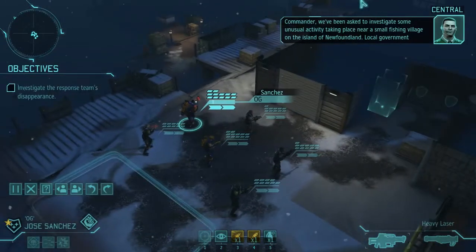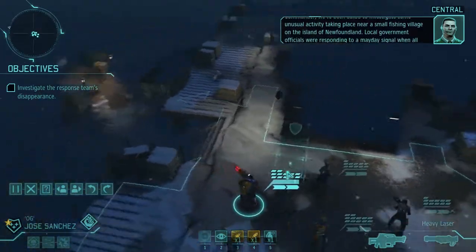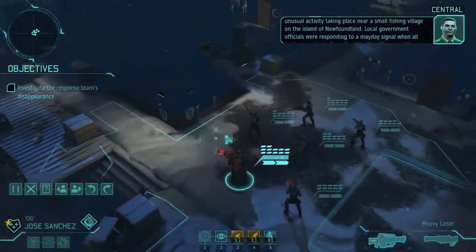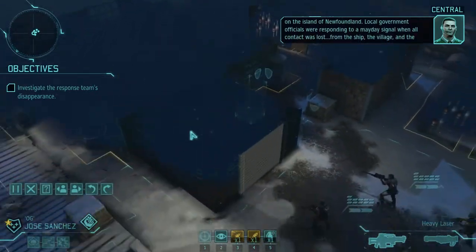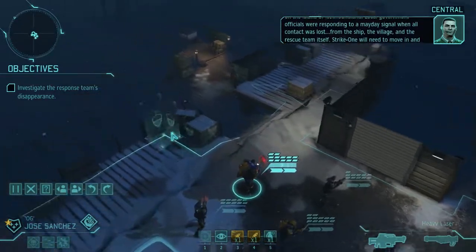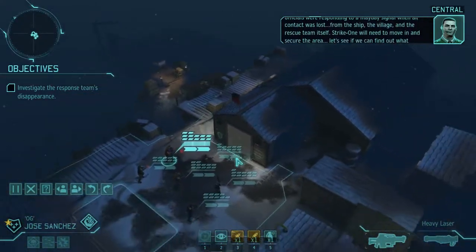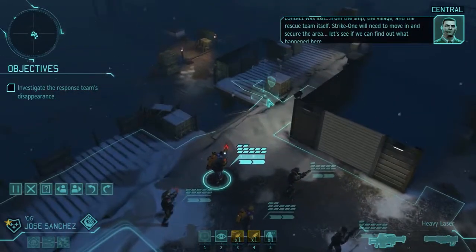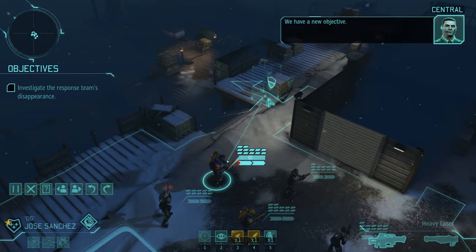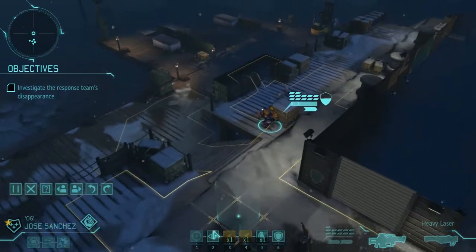Commander, we've been asked to investigate some unusual activity taking place near a small fishing village on the island of Newfoundland. Local government officials were responding to a mayday signal when all contact was lost from the ship, the village, and the rescue team itself. Strike one will need to move in and secure the area. Let's see if we can find out what happened here. We have a new objective. All right, let's find us some aliens.